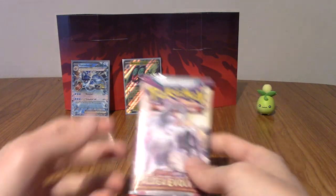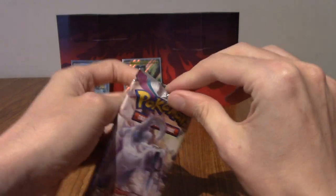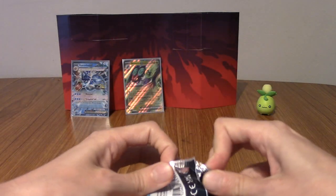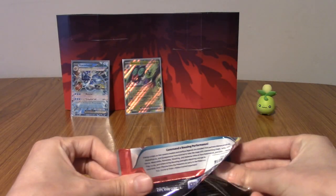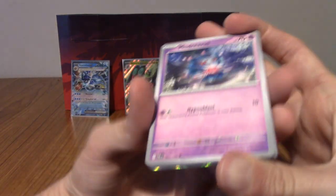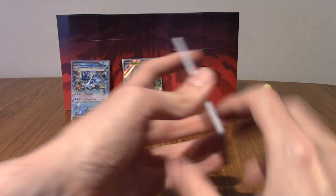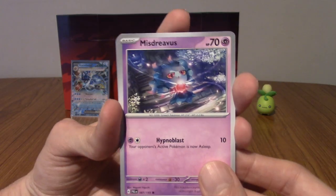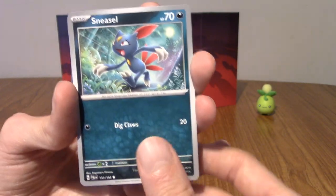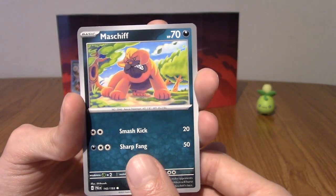Alright, one pack left. Honestly, these pulls have been pretty great. They haven't been like full arts and secret rares and stuff, but for just a random selection of five packs I think I've done pretty well — and by pretty well I mean I'm happy with the pulls, not that these are like super valuable cards. Fighting Energy again — okay, two Darks, two Fighting, and a Fire. Interesting. Let's begin with Misdreavus, which I don't think I have. Got a Sneasel, a Gothita, very cute, and a Maschiff.